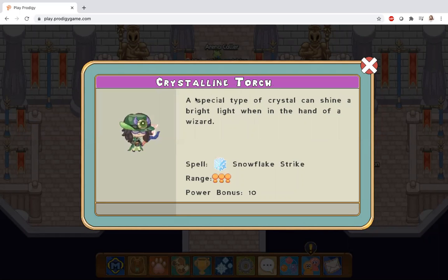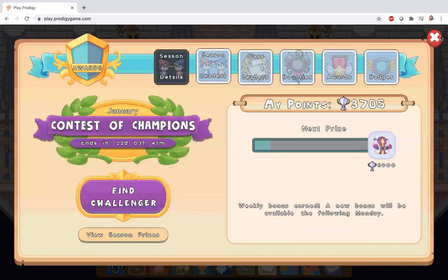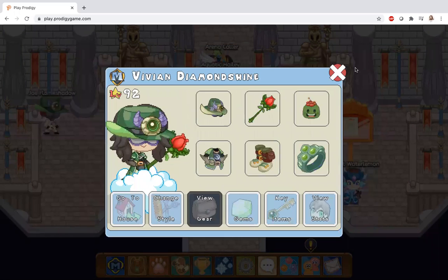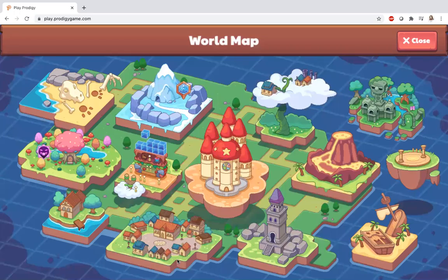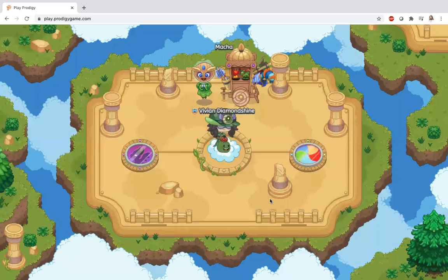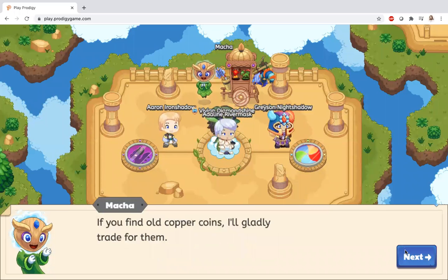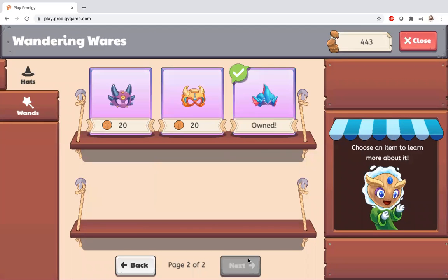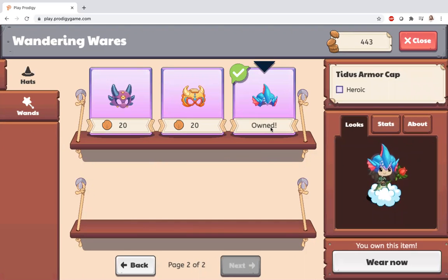I am so happy that these give a big power bonus and heart bonus. But the crystalline torch is not that great because right now I have the floor fox wand and it has so much power bonus. If you're not sure where I got it, it's from the epic sub base. Most people know that but if you go to Wandering Wares — oh my god, I have 443 coins.